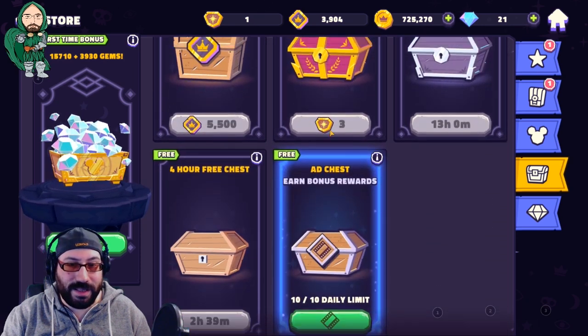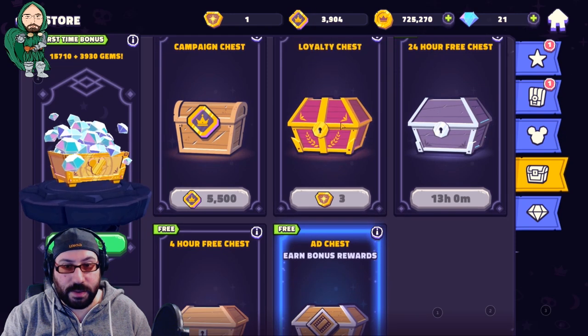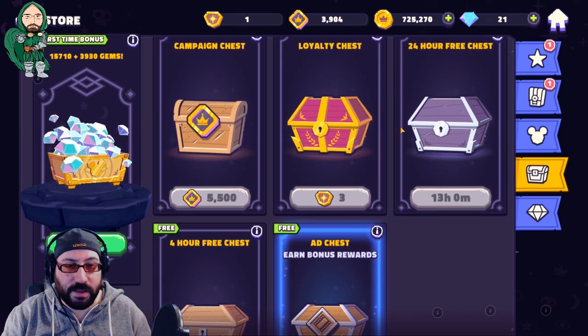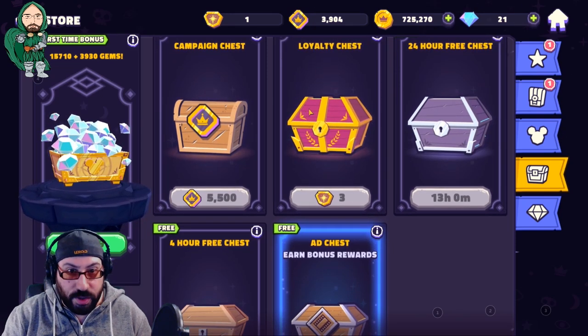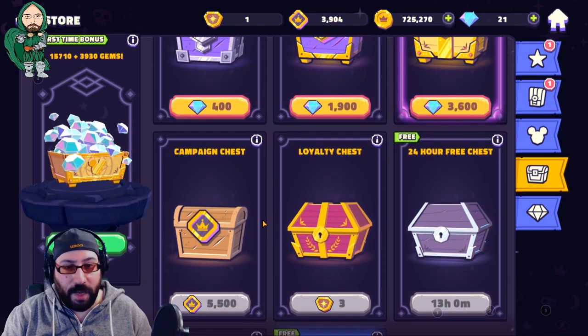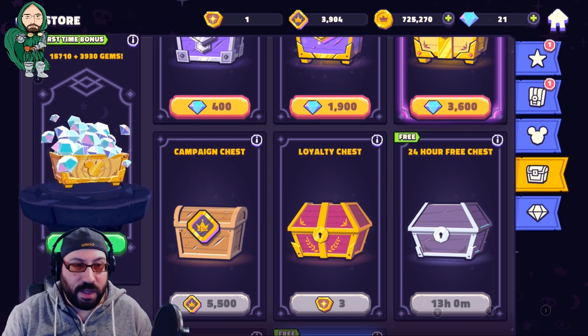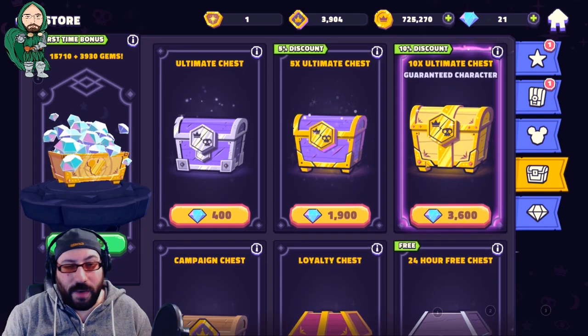Moving on to chests. These are all chests that you obtain — this one you get every three days, providing you complete all your dailies, which you should. This is a 24-hour chest. None of these are stuff you can buy. Campaign chests are free, and sometimes they throw them into offers. Nothing really crazy.